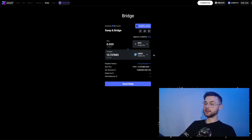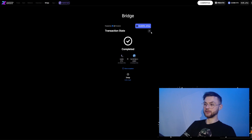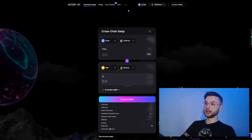Another protocol is Hold Station, which is essentially a derivatives protocol where you can also bridge. The bridge feature is powered by XY Finance, so you're essentially using two protocols in one go. Swap, say, 0.05 ETH to USDT. Make sure you select ZkSync Era on both sides. It also allows you to swap assets across different networks, for example from Arbitrum to ZkSync. Once that's done, go to the trade section — if you want to open positions, deposit some USDC to the platform and then you can open market, limit, or stop orders. It's good overall for using another contract.